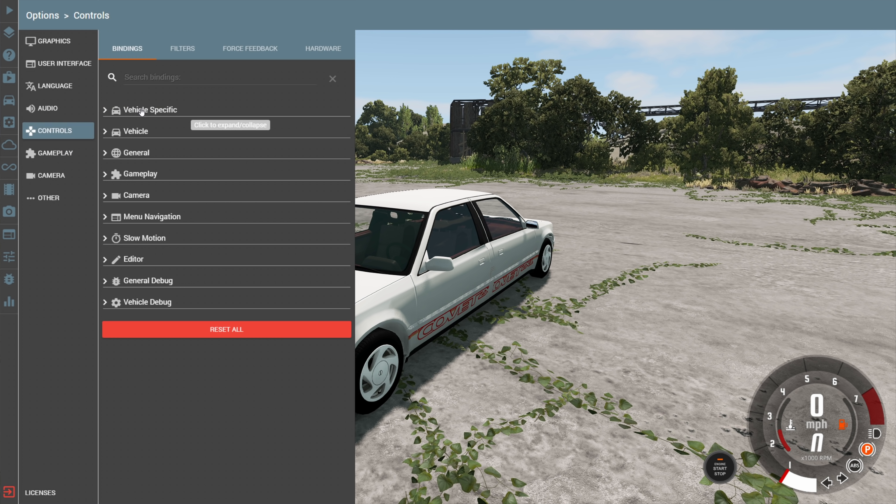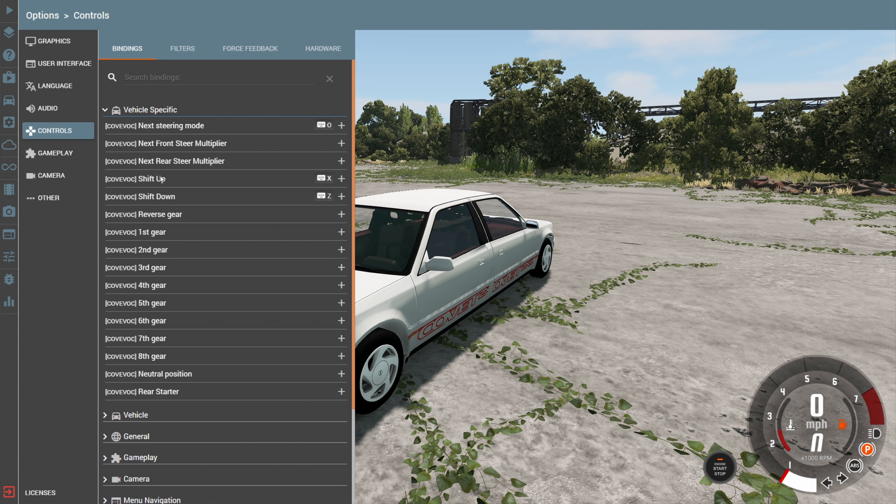Next, you're going to want to go to the Controls with the vehicle already spawned, so there'll be a vehicle-specific tab listing all the controls for the Cove Cove. You need to add at least two controls at a bare minimum - Shift Up and Shift Down - because the two engines are controlled by the same gas pedal and brake pedal, but they have different buttons to shift with. So you need four buttons in total just for shifting the two engines. Another one that's fun to have set up is the Next Steering Mode.